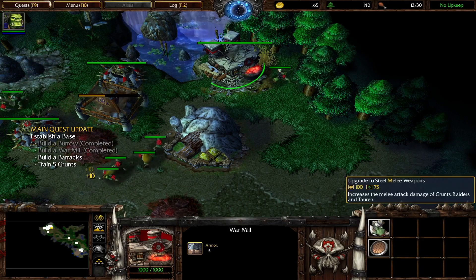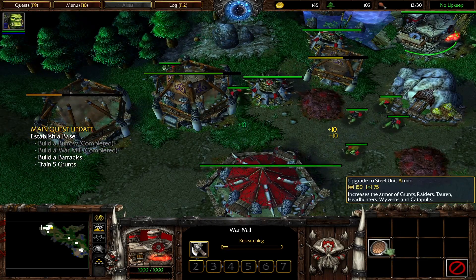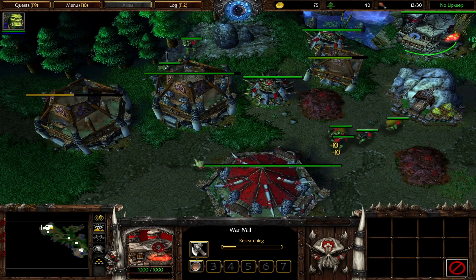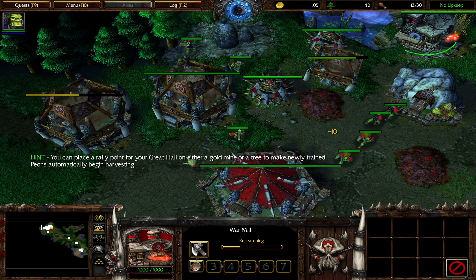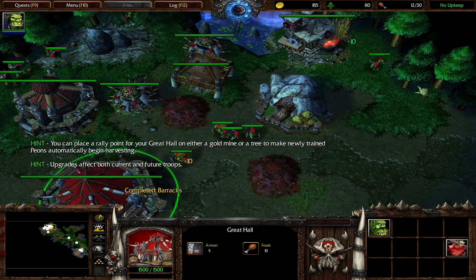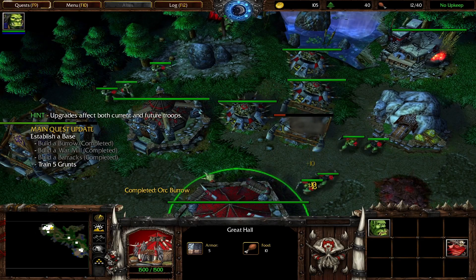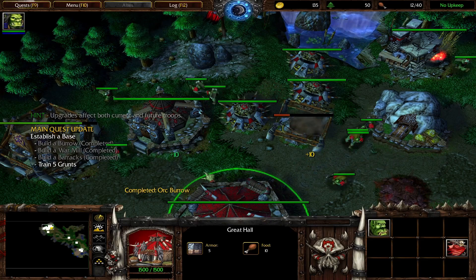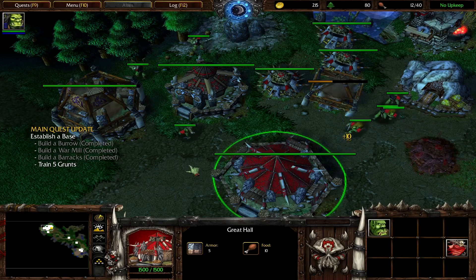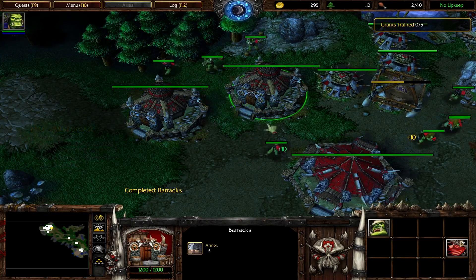Now that your burrow has been completed, the peon who built it can be assigned to a new task. You have just placed a rally point for your structure. Whenever a unit finishes training from this building, he will automatically travel to the rally point's location. To place a rally point, select one of your unit producing structures and right click on the ground where you want the rally point to appear. Now that your barracks is complete, you can begin training grunts to reinforce your army. To train a grunt, first select your barracks. Continue producing grunts until you reach your quest requirement.